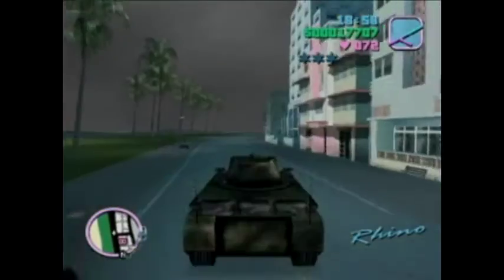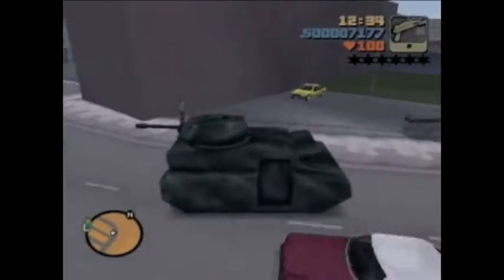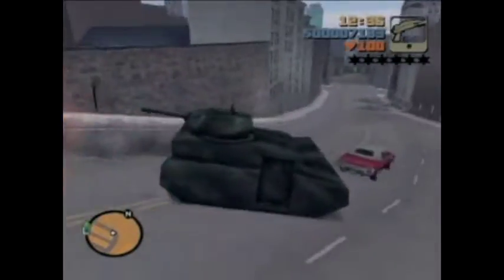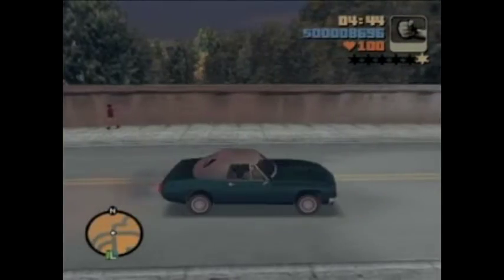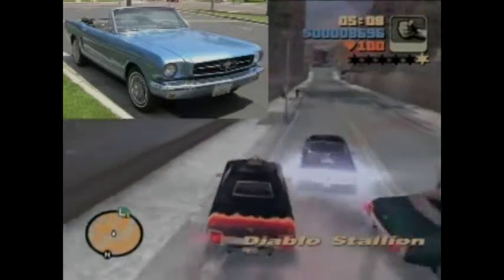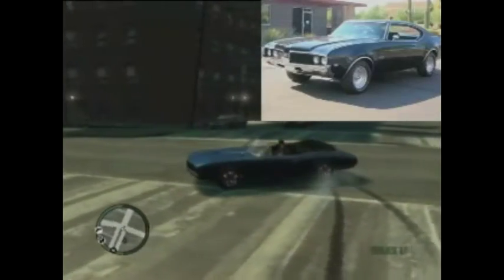Much to the surprise of fans, the tank, aka the Rhino, wasn't included in the GTA IV attack force. The only vehicle that rolled out in GTA III but was originally created for GTA I is the Stallion. It resembled a Ford Mustang, but in GTA IV its slight hints of Oldsmobile and Cutlass came through more prominently.